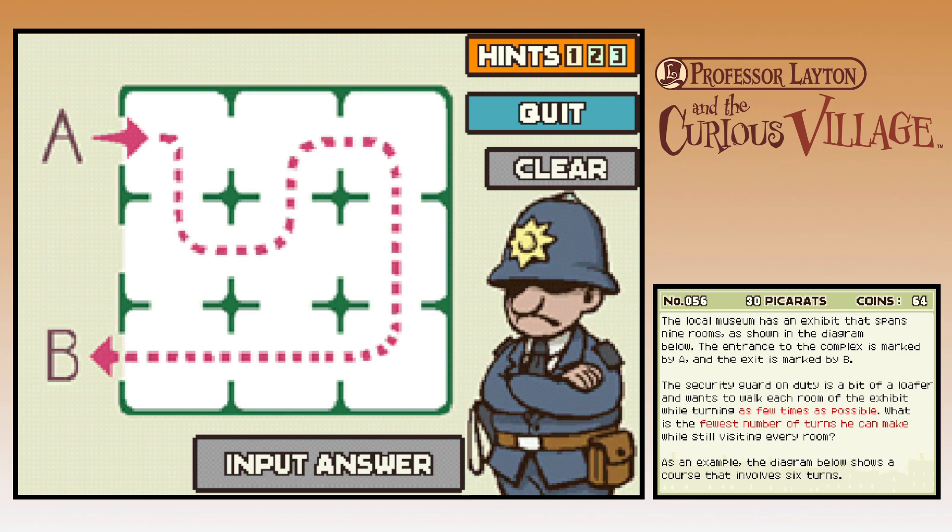Every single path I'm taking trying to make it as few as possible, I'm getting four. I think it's four. I don't think you can even do three. Are you doing diagonally?